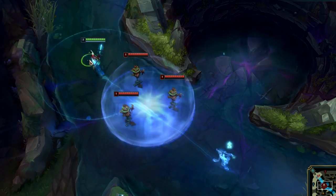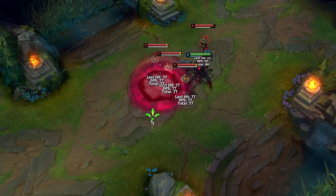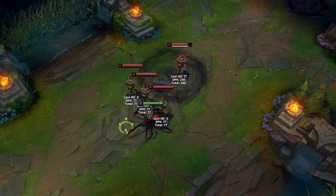Echo's R shadow will proc his W stun if he passes through it. Elise's spider will jump on the enemy you use Q on — make sure you throw your spider to a position where there is nothing between you and your target.